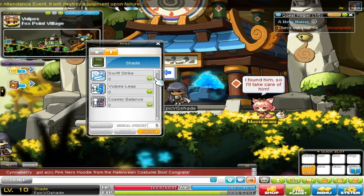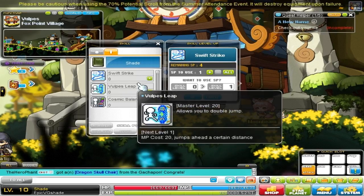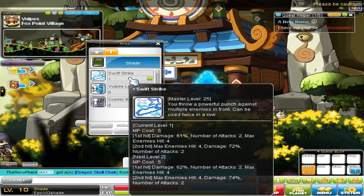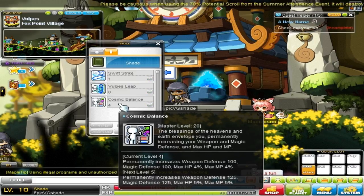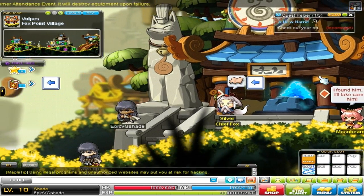Honestly, first job and second job skills don't really matter, but if you see a skill that says you have to max it to get a skill in the next job, max that skill. Because if you don't max it and the next job comes, you won't have access to that next skill. What I like to do in the beginning is put one point in the attack skill, then one in the passive — in this case, Cosmic Balance gives me Weapon Defense, HP, and MP. I like to put my attack skill on a key binding.